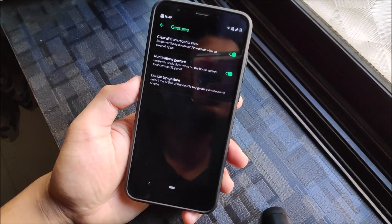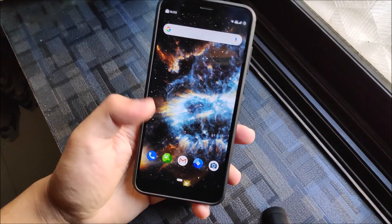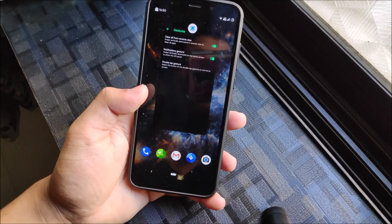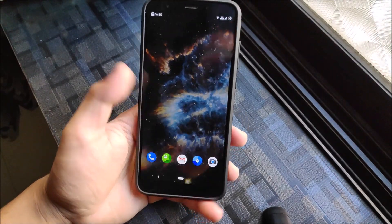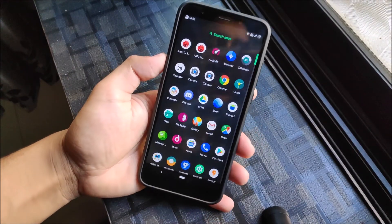Then gestures — we have the double tap gesture, notification gesture, and clear all from recent views, which is a really awesome gesture. The notification gesture and clear all from recent views works like: if you have two or more apps open, you can swipe down and it will clear everything.